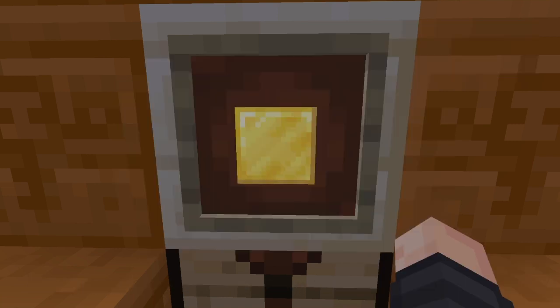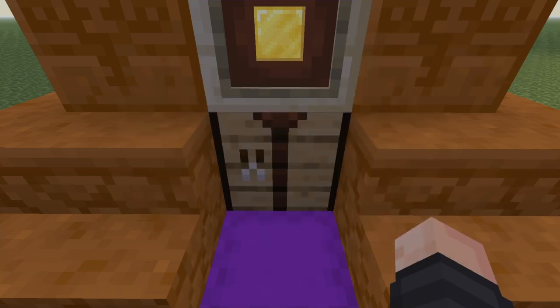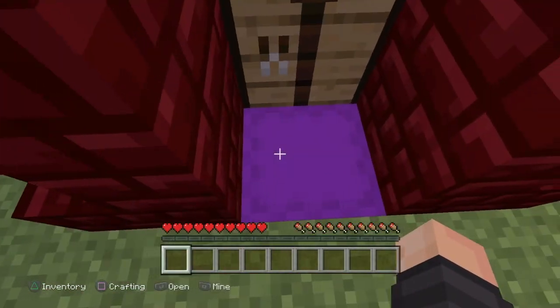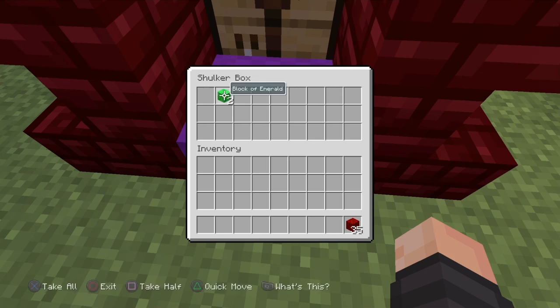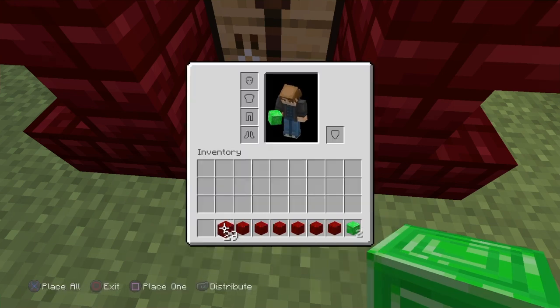You can duplicate any item this way — like tons of golden apples. For the next glitch, you're going to need a crafting table, 35 blocks of your choice, and two ore blocks — like emeralds, diamonds, gold, or iron, anything like that.